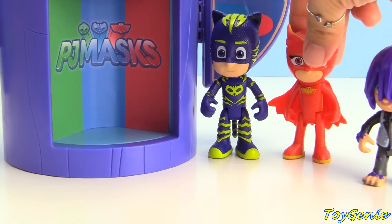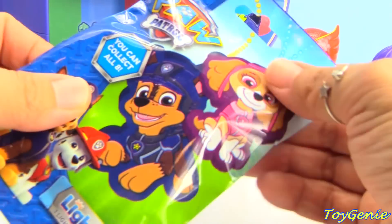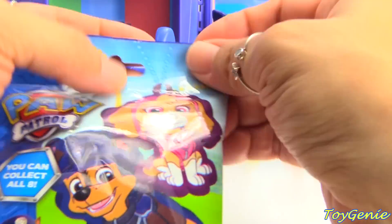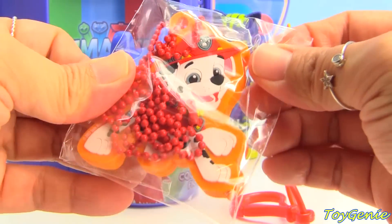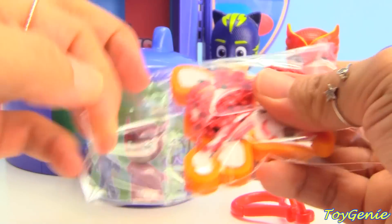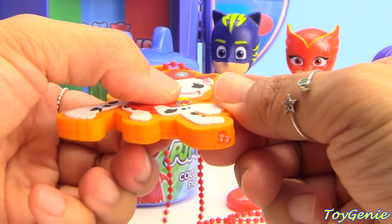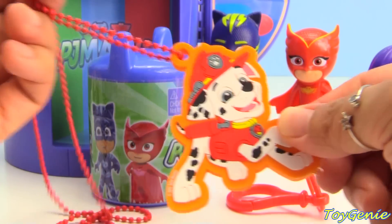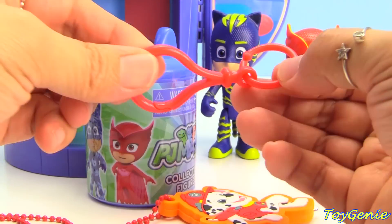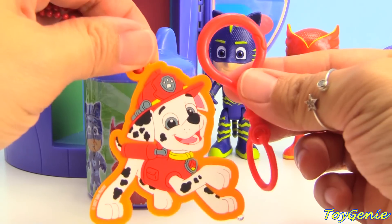Let's stand her back here while we open up some surprises. Let's see what we have this time — we have Paw Patrol light-ups. Let's see which one we got. We got Marshall! Super, super fun. He's a light-up, he comes with a necklace, and you can press his belly and he'll light up. Lots of fun, and he also comes with a hanger clip so you can hang him on a keychain or your backpack.